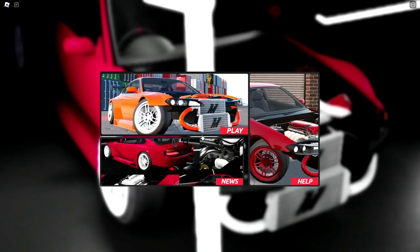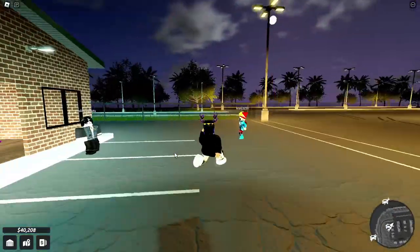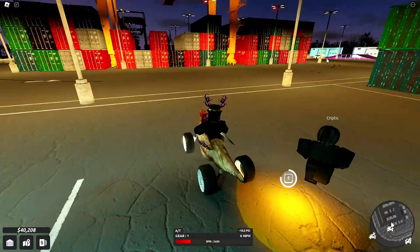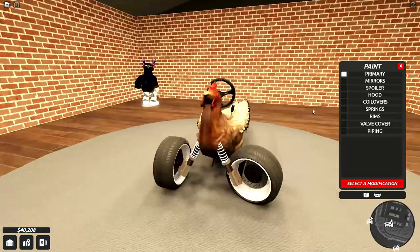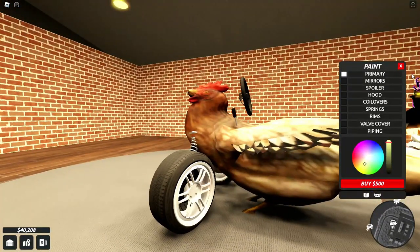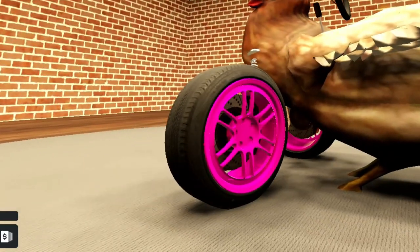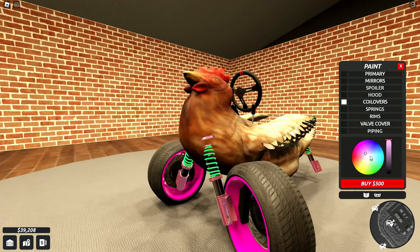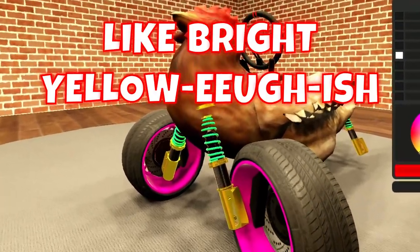Let's go to another map now — the Depot — so you can see the maps a little bit. Let me spawn the car first, get on the vehicle, and enter the customize shop. No way, you can actually upgrade this! Paint — I don't think you can do much except wheel colors. Let's make the rims a nice pink, and springs — let's go teal or lime. Beautiful color combination!